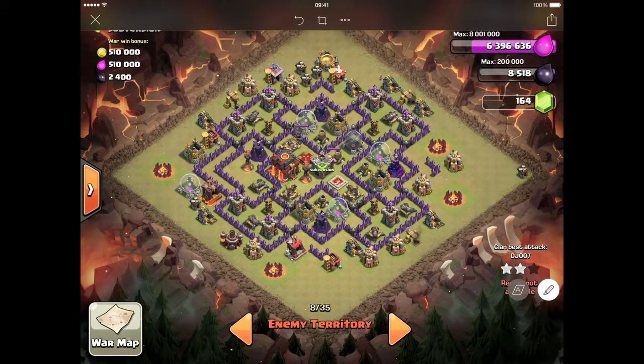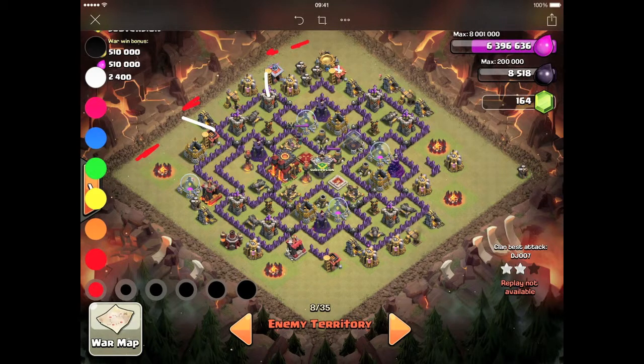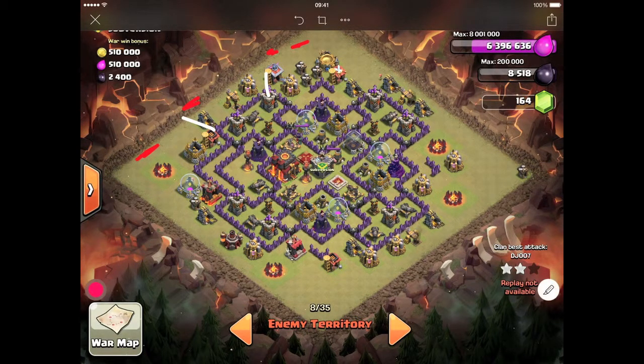This is the base, and what I had was a lightning spell, a freeze spell, a jump spell and 2 rage spells. The plan was to send in 1 golem, backed up by 3 or 4 wizards to get percentage and make path, then drop the 2 heroes.